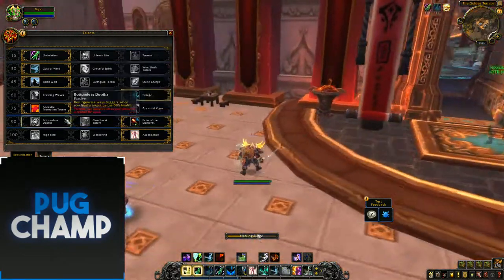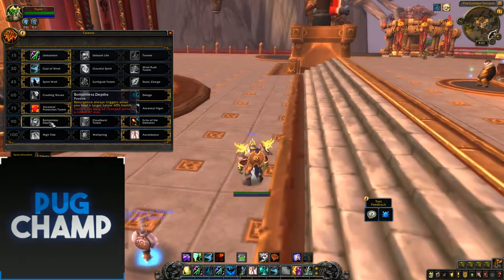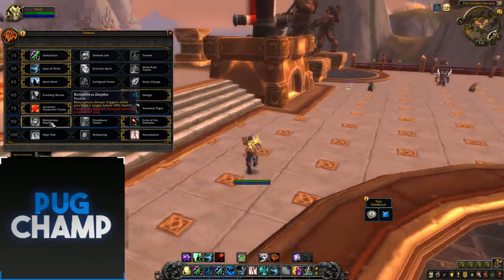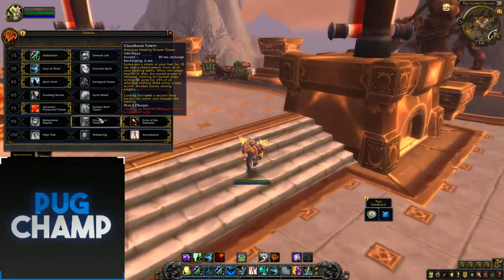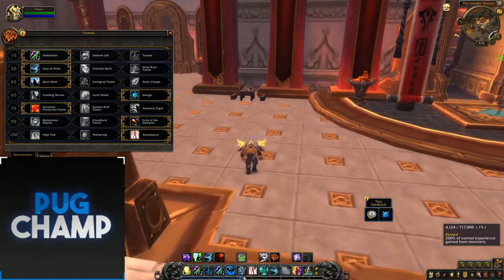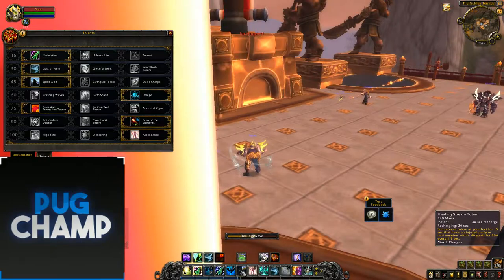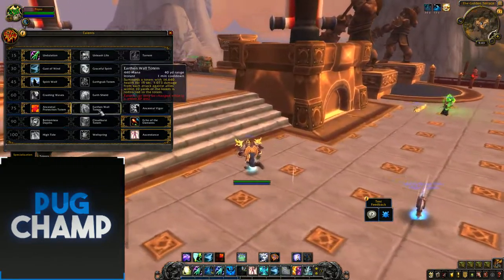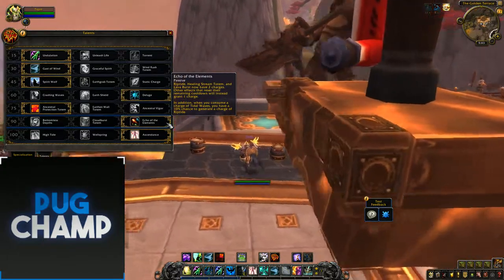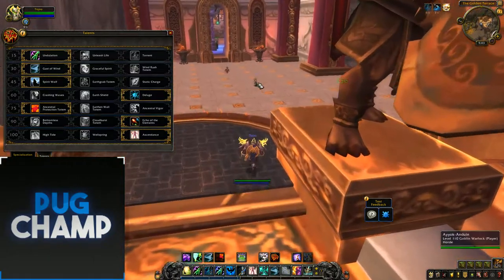Bottomless Depths makes Resurgence always trigger when you heal a target below 60% health. You don't really want to take this because people shouldn't be below 60% health if you're doing things correctly as a Shaman healer. Cloudburst was good in Legion, but especially now it replaces Healing Stream Totem - which is one of your main heals - if you're using Healing Stream on cooldown correctly, Cloudburst is just not useful. You want to take Echo of Elements because you get more Healing Streams and more Riptides, making it easier to cast spells.